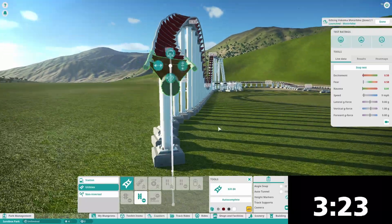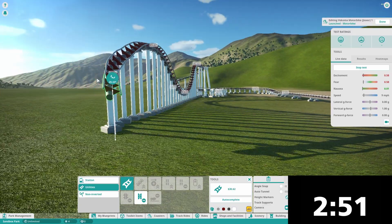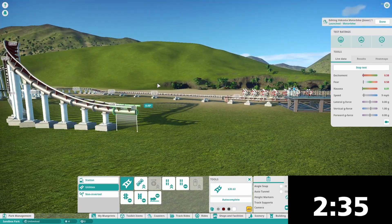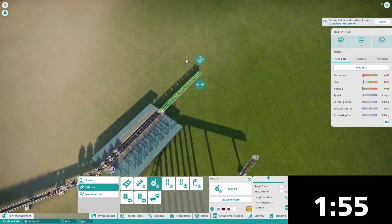And so yeah, I put this little helix thing, and I've already shown that, but it does this helix, crosses back over itself, then enters an airtime hill, banks to the left, and then enters the last airtime hill, which also is a brake run.